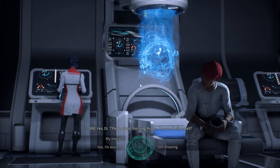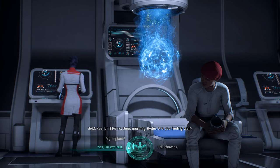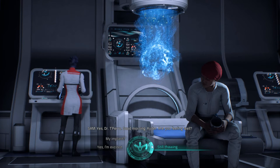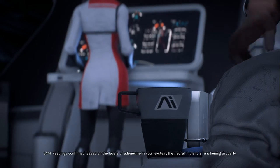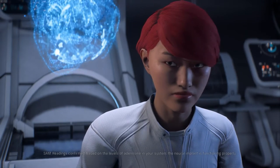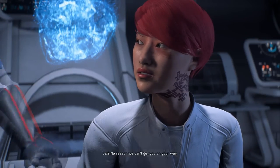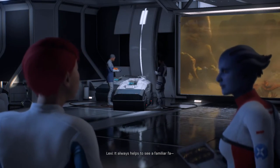SAM here is the new all-pervasive AI system — the equivalent of EDI in Mass Effect 2 and 3, though not with a body like EDI had in Mass Effect 3. "I feel like a 600-year-old popsicle. I hope we packed more coffee." SAM confirms the neural implant is functioning properly based on adenosine levels, then notes it may be worth hanging around while they revive your brother — it always helps to see a familiar face.